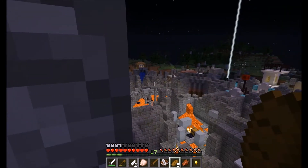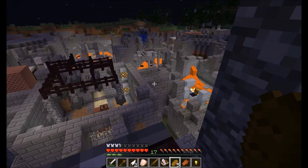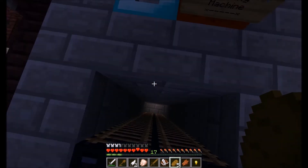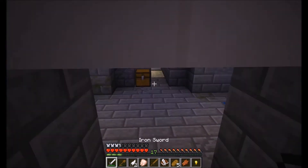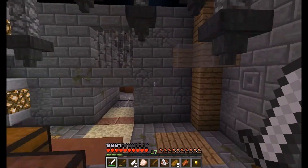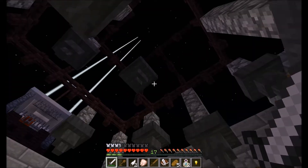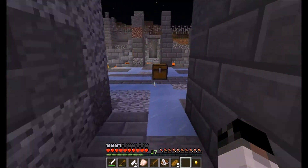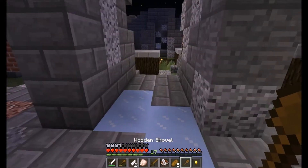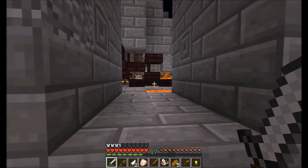I don't see any. Unless... that looks like one. I think that might be one — I'm gonna have to figure out how to get over there. In the chest there's almost all the music discs, two bottles of enchanting. I don't really need those. Found a village a little earlier than I expected. Got another shoveler. Button. Door mechanism.